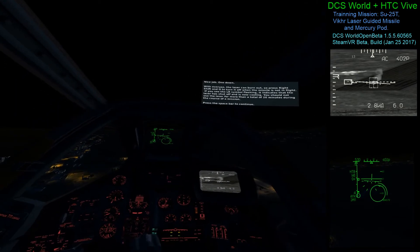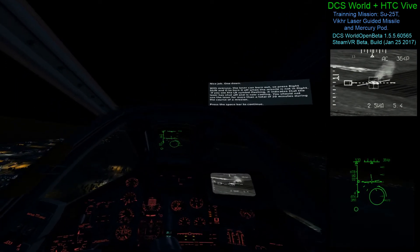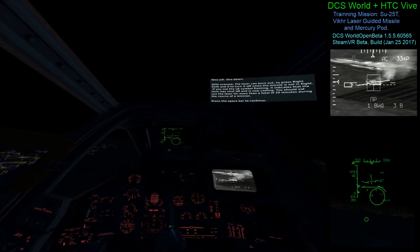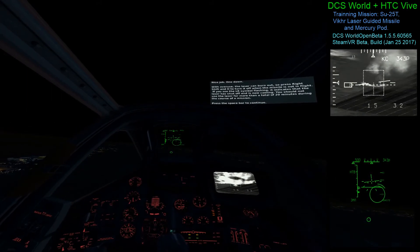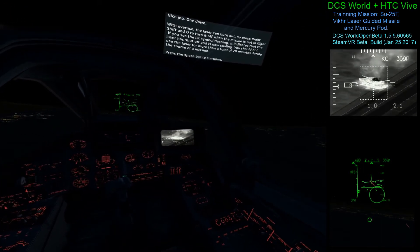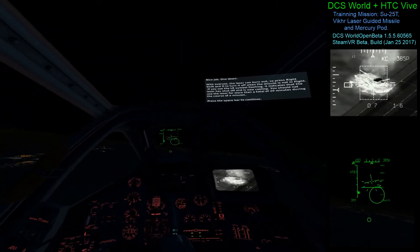With overuse the laser can burn out, so press right shift and O to turn it off when the missile is not in flight. If you see the LR symbol flashing, it indicates that the laser is shut off and is now cooling. You should not use the laser for more than a total of 20 minutes during the course of the mission.